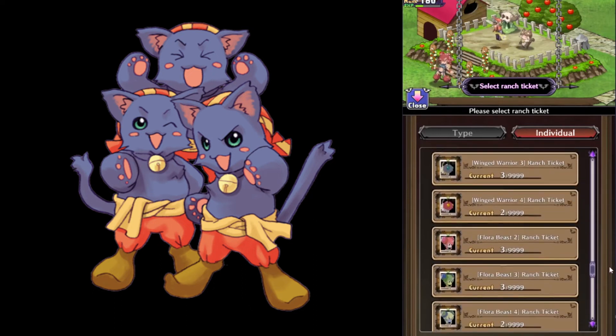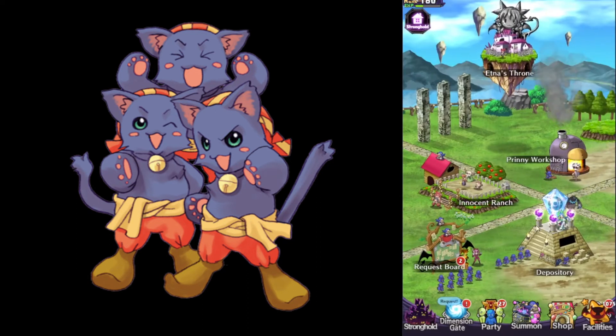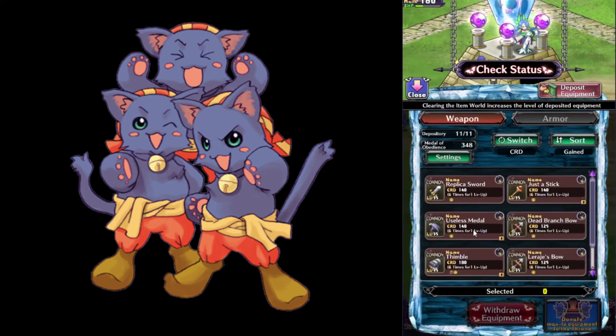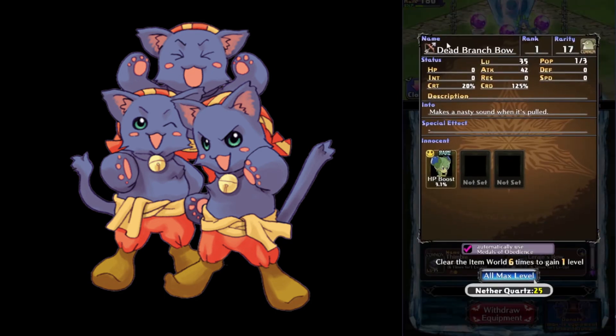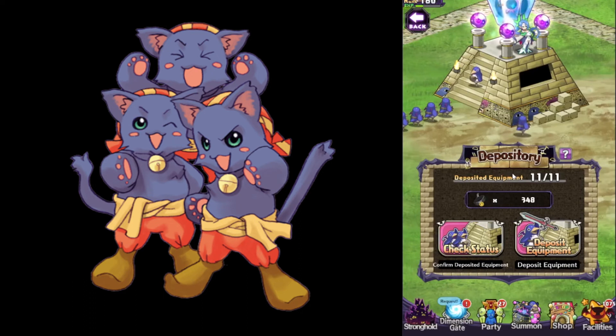The Depository is a facility where you can put items. Every time you clear 10 floors in the item world, the items in the Depository will gain a level, and as long as you have Obedience Medals, the innocents in the item will be subdued — so this is a good way to guarantee you subdue any legendary innocents you find. On the Check Status option, you can check the progress of your item, and once they are max leveled, you can donate them directly. But if you're trying to auto-subdue innocents, don't use that button.